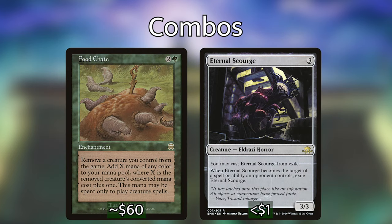The next combo we have is Food Chain and Eternal Scourge. Food Chain is 2 and a green for an enchantment. Remove a creature you control from the game, add X mana of any color to your mana pool where X is the removed creature's converted mana cost plus 1. This mana may be spent only to play creature spells. Eternal Scourge is 3 generic for a 3-3 Eldrazi Horror. You may cast Eternal Scourge from exile. When Eternal Scourge becomes the target of a spell or ability an opponent controls, exile Eternal Scourge. So the way this works is you have Food Chain out, cast Eternal Scourge, remove it from the game to add 4 mana to your mana pool, use 3 of that to cast Eternal Scourge back from exile, and repeat this process until you have infinite mana for creature spells.